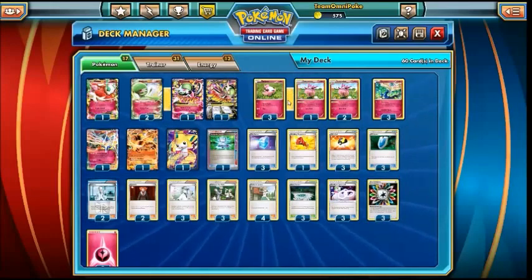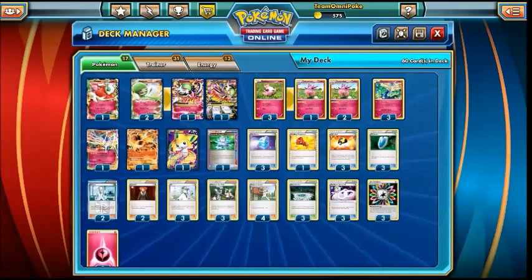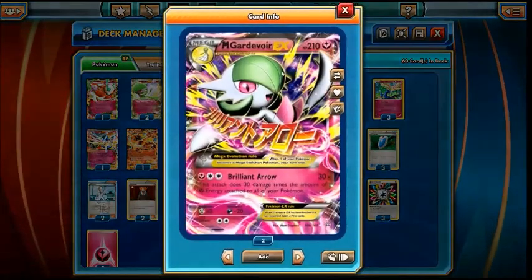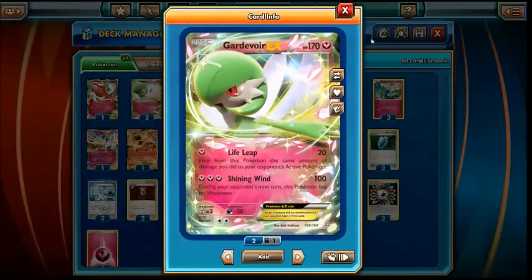I've been playing with the list probably 2 or 3 weeks and I'm pretty happy with this list at the moment. I've called it Thin Gardevoir — I've also got a thicker Gardevoir list where it's a 3-3 Gardevoir line, but this time we're going to be running a 2-2 Gardevoir line. The Gardevoir is an okay attacker; Life Leap is not a bad attack for one energy if you have to start with it, obviously there are many other Pokemon you want to be starting with, but Life Leap could be a lot worse.